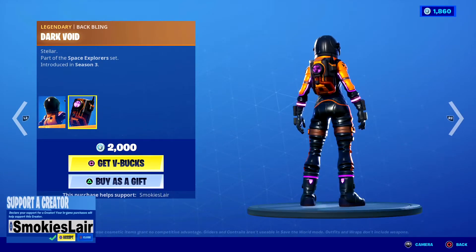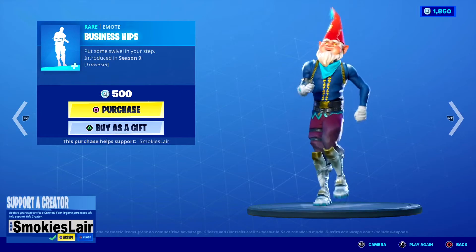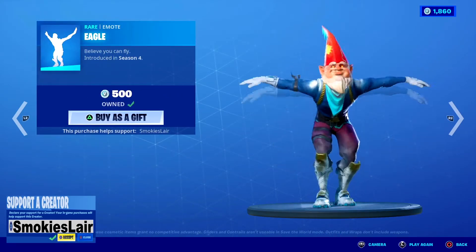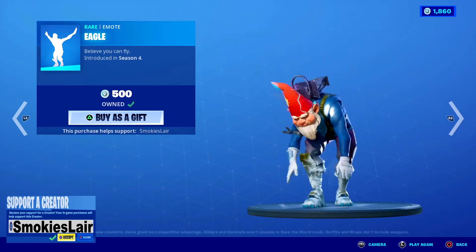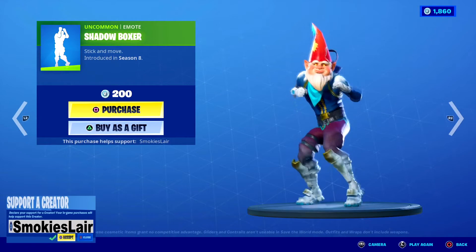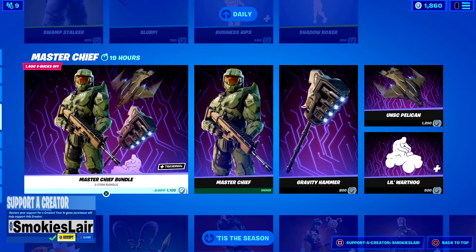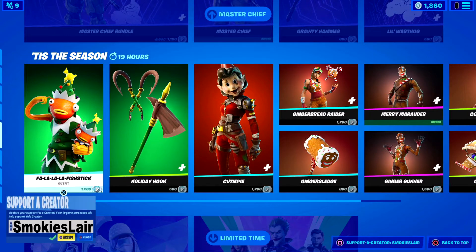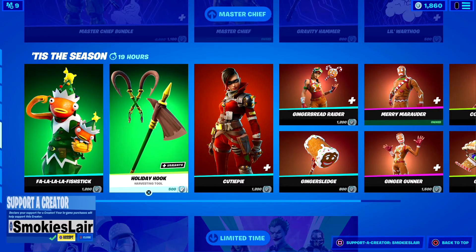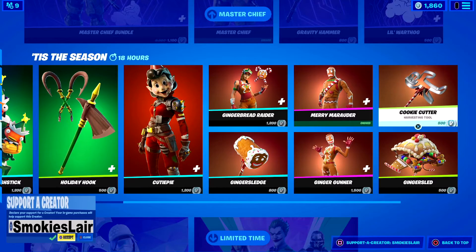Next up we got Business Hips and it's a traversal emote. Then we move on to Eagle — I had to get this, I love this thing. Moving on to Shadow Boxer, then back to Swamp Stalker, and then we got the Master Chief bundle still up in the shop — go grab that guys. We also got the Fa La La Fish Stick and Holiday Hook up in here.